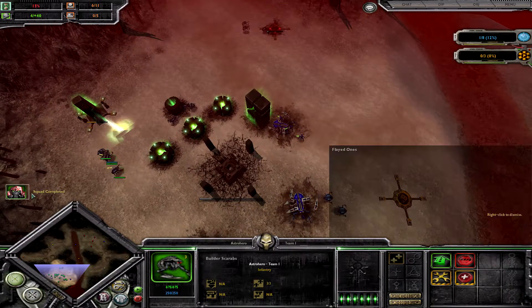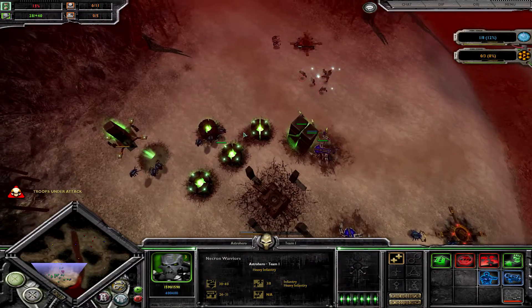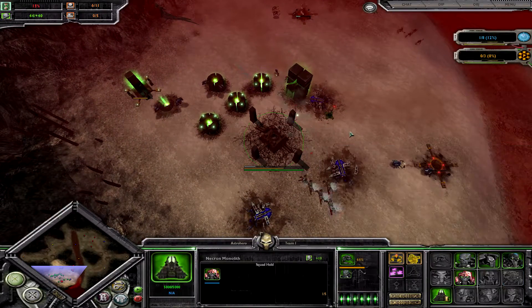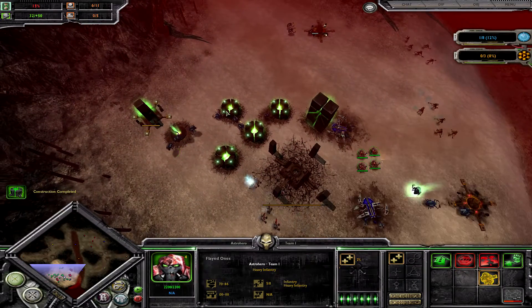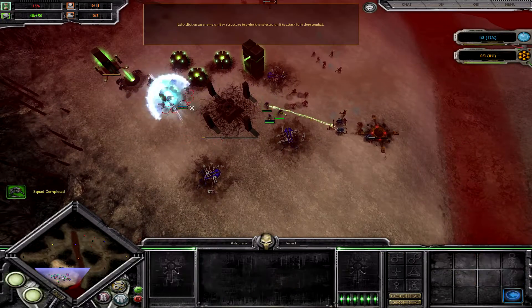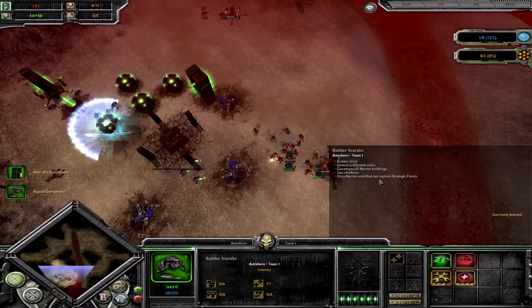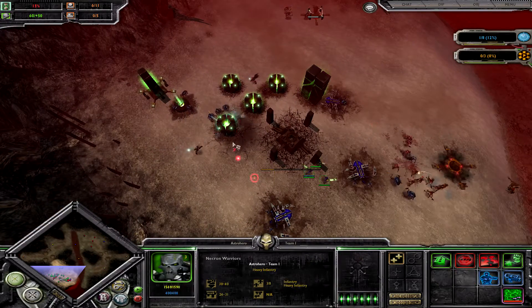Vespids cost energy, and when Tau has no generator he cannot support that unit — he cannot keep reinforcing it without a generator and good economy. He gets into my base now with the Vespids and two Kroot squads, and I have my Obelisk upgraded. I am using it on the Vespids and I have the Flayed Ones to fight the Kroot.